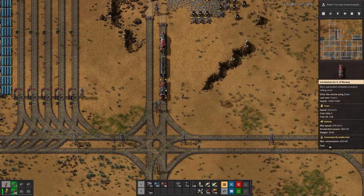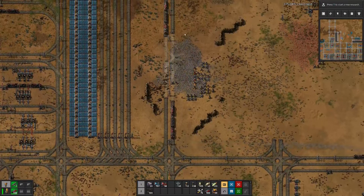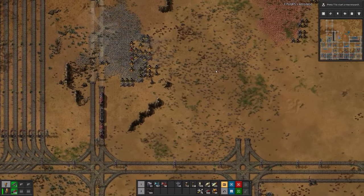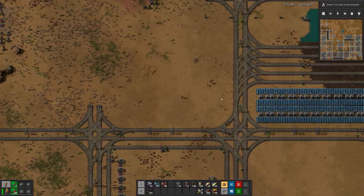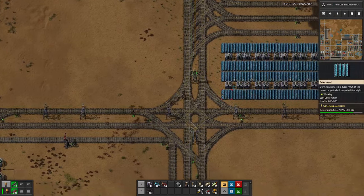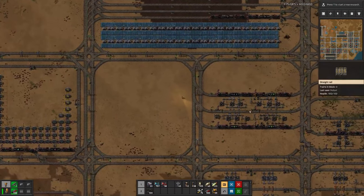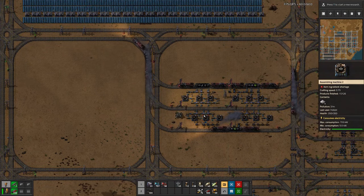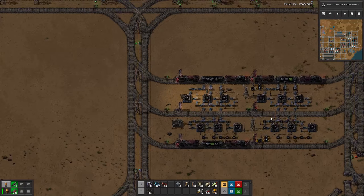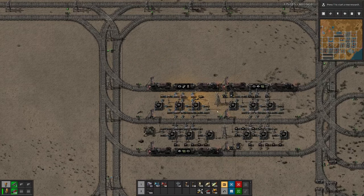Last time we ended up setting up two trains for military science and another one for chemical science, but we also figured out that the setup we have is not that great. With this two-station layout where we have unloading one and unloading two, on unloading two we might not unload everything, which causes an imbalance when loading.